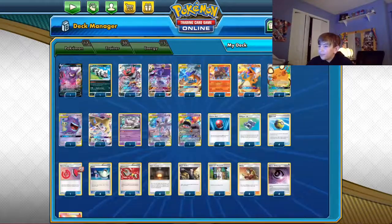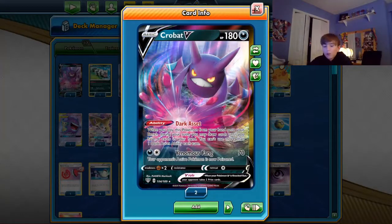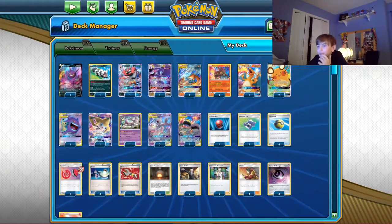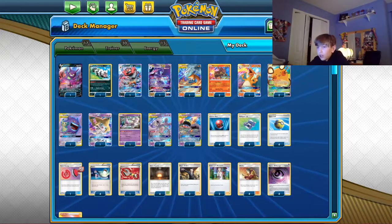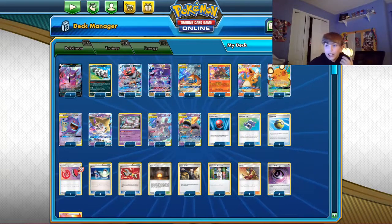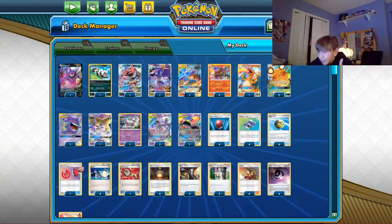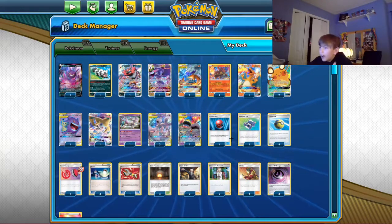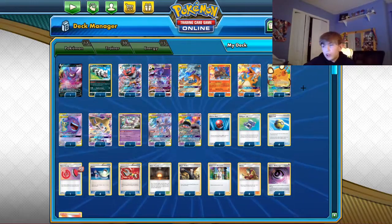Let's get right into the deck list. One Crobat, because Crobat can be a very dead card if you have more than six cards in your hand. I don't really see a need for two because then that's potentially two dead cards in your hand. One is the perfect number — if you have less than six cards in your hand this is just a perfect card, and even if you have like seven or eight cards you can still discard it with Quick Balls, Giant Hearth, benching stuff like that.